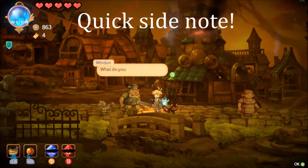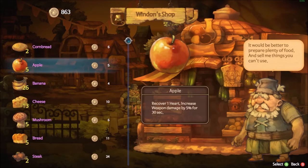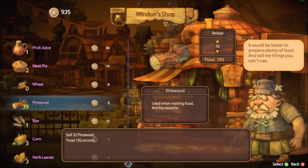It is possible to pick up ingredients — some used to craft food and others to enhance weapons. However, the developer has stated that this system has yet to be fully implemented and therefore encourages you to sell the ingredients instead.